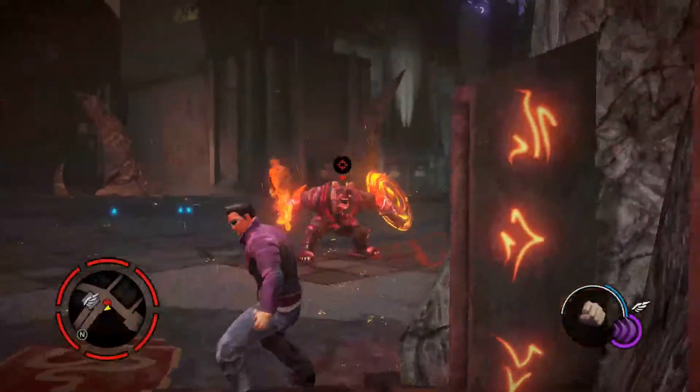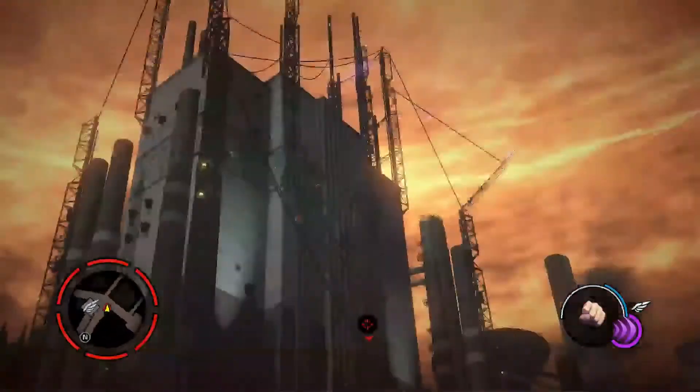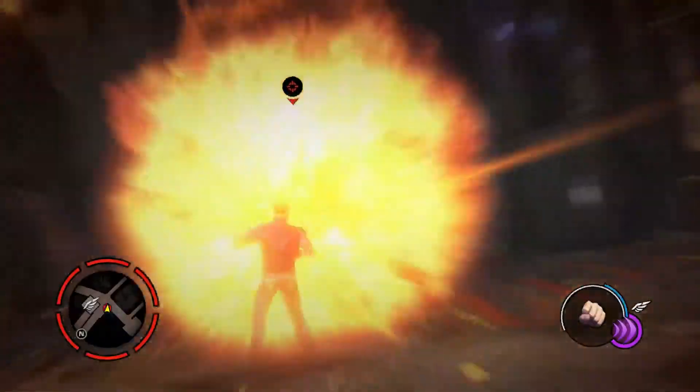Get knocked down — super important — you get knocked down there, and kick him in the shin again. He's going to sit there, and if my camera would work, that'd be great. He's going to blow up into a blaze of glory.